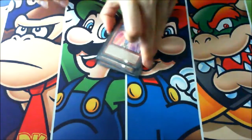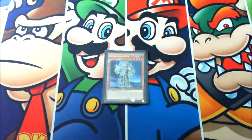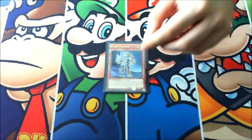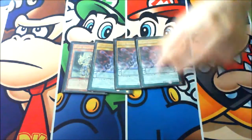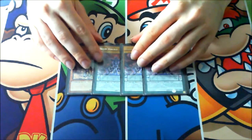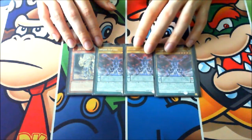For the other beast warriors, we got one copy of Bujin Arasuda — just one copy because it's not the best but still a really good target for Ties of the Brethren. Then three copies of Bujin Hiruko. You can play none or two of this, but I decided to maximize on this one because you can do really nice hand loops with it.